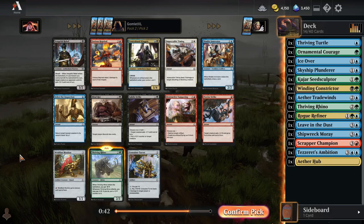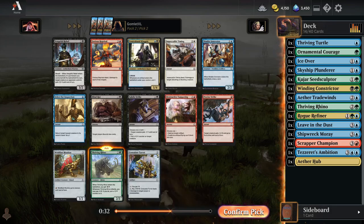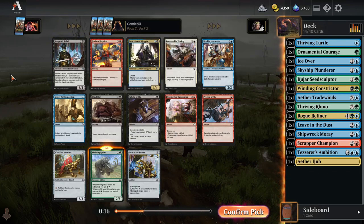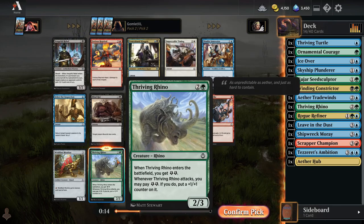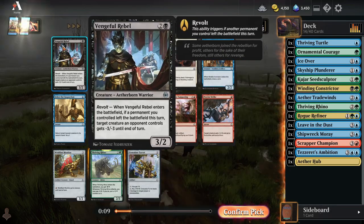Phenomenal, phenomenal aggressive creature here. We can really just push into blue-green so we know we're making great use of our energy theme and our Rogue Refiner, which is one of the strongest cards we have, so I'm going with Thriving Rhino. The best card in this pack is probably Vengeful Rebel — if a permanent left your battlefield the turn you play it, this will be minus 3 minus 3 when you cast it, which is super nice. But Thriving Rhino is also pretty sick, and it's in the colors we're definitely playing, so I'm going Thriving Rhino over Rebel.